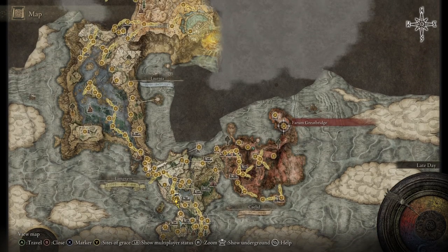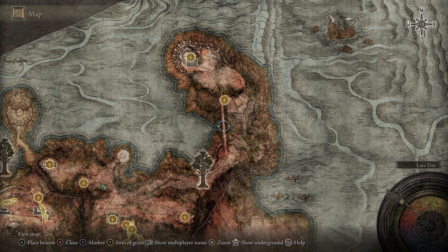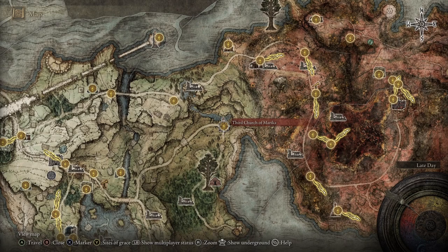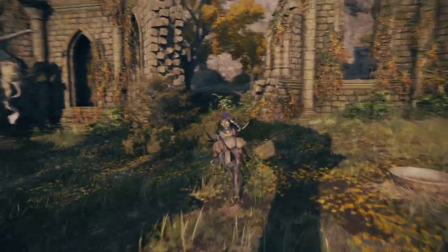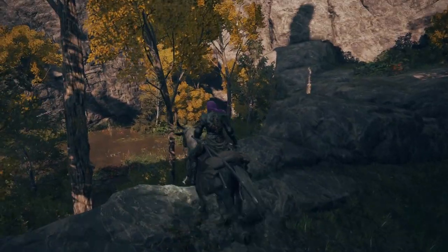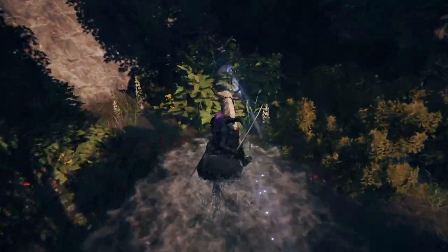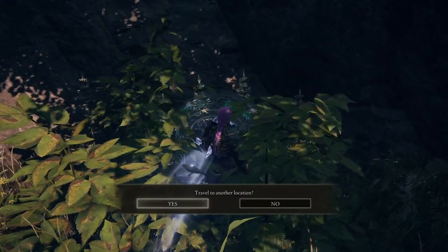This rune farm is going to take place over at the Farum Great Bridge. This is a high-level area and there is something on this bridge that wants to kill you in typical souls fashion, so we need to find a way around. For new players, start at the Third Church of Marika — teleport there. Once at the church, head off to the side where you'll notice a mystical coloring in this area. Follow that and at the end you're going to find a teleporter. Go ahead and take it to another location.